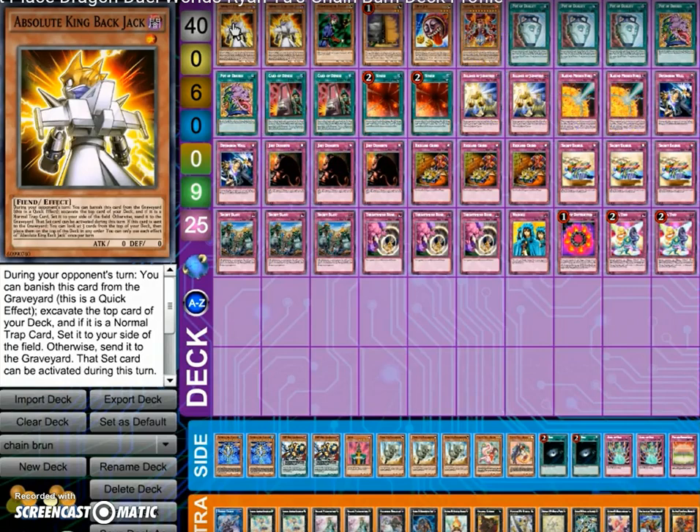For the traps, we have two Balance of Judgment, two Blazing Mirror Force, two Dimension Wall, three Just Desserts, three Reckless Greed, three Secret Barrel, three Secret Blast, three Threatening Roar, one Waboku, one Ring of Destruction, and two Ojama Trio. For the side deck, we have two Cepheus, two of some other card, Jinzo, three Fossil Dyna, two Fairy Tail cards, two Dark Hole, two Aegis of Gaia, and I think Photon Shockwave. The extra deck is irrelevant, and like I said, the side deck is pretty much whatever you want to make it.